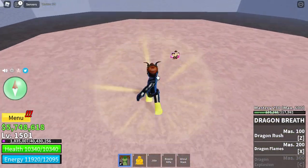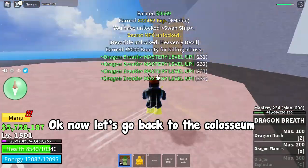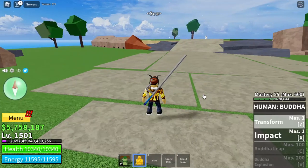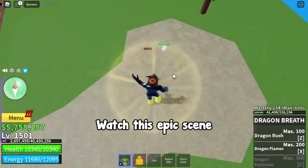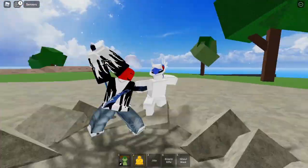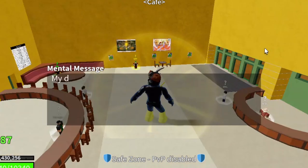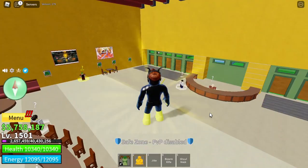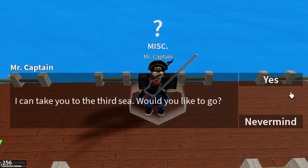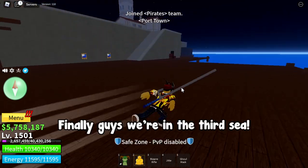There he is, let's defeat him. Let's go back to the coliseum. We have to fight this bad boy — it should not be that hard, watch this epic scene. Yay! Let's head to the green zone and go to the third sea. Here we are — finally, guys, we are in the third sea!